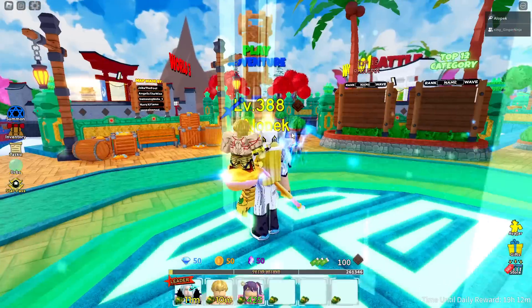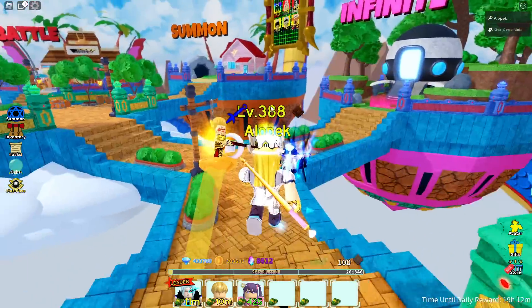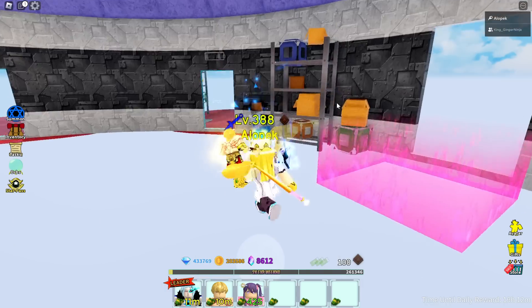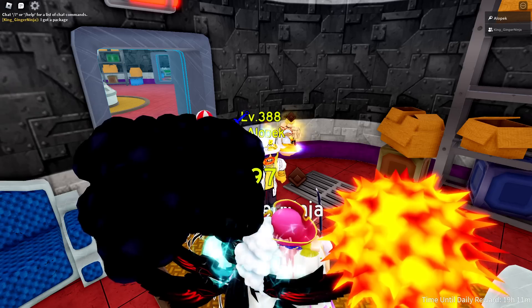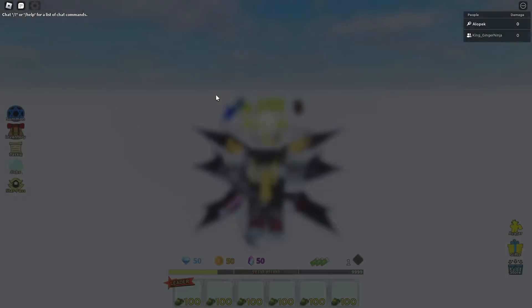Let's go over to world two because we're gonna need training mode to check him out. He's a Gilgamesh but better, so let's hop into infinite mode. In our next video we'll be checking out young Big Mom, so make sure you subscribe for that. He's a damage farm unit — he's gonna be one of the best damage farm units in the game!